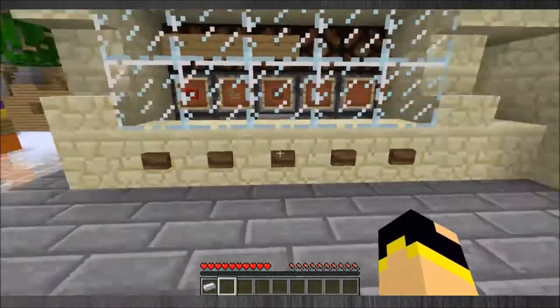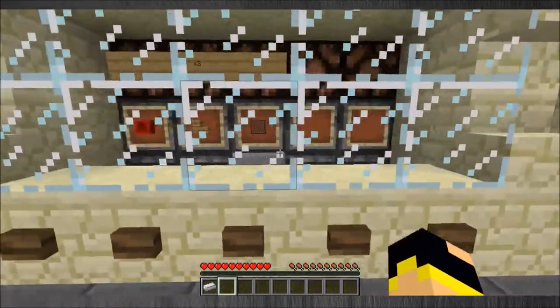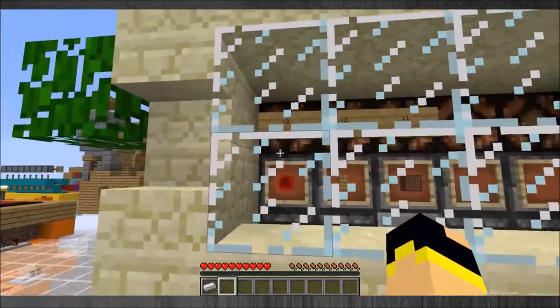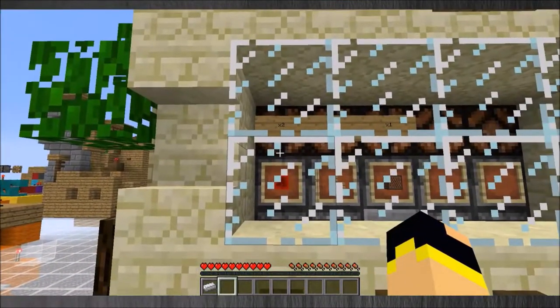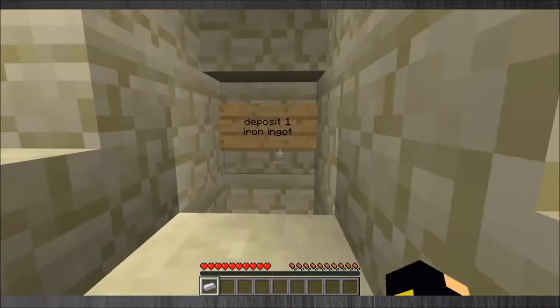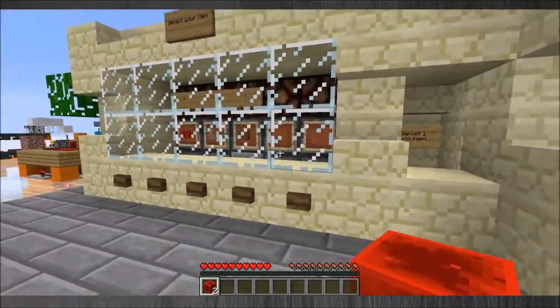So as you can see we've got buttons, an item deposit area and a collection area. If we look at the items there's a redstone block and you can get two of them. So push the button, the light tells us that two of them have came out. We can then go to the payment section, throw in the ingot and two have appeared.